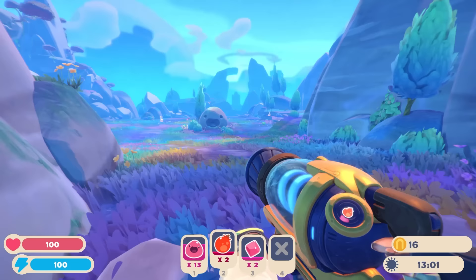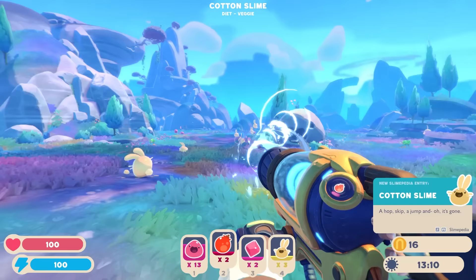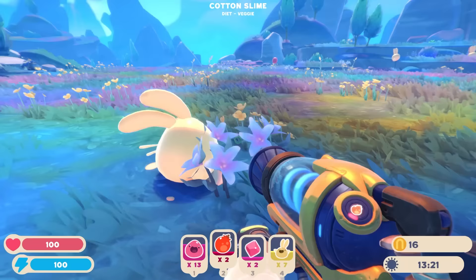Oh, what are these? Hey, they're like bunny rabbits. What are you — a cotton slime? They're adorable! Hey, you guys get in my backpack. I need to take you home and run experiments on you. Just kidding — I don't want to do that. I just want to be your friend because you're so adorable. He didn't like being sucked into the backpack. Okay, I have to do it.